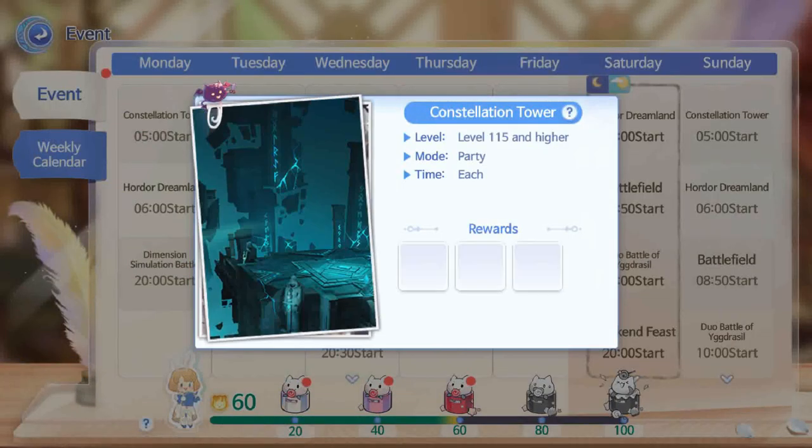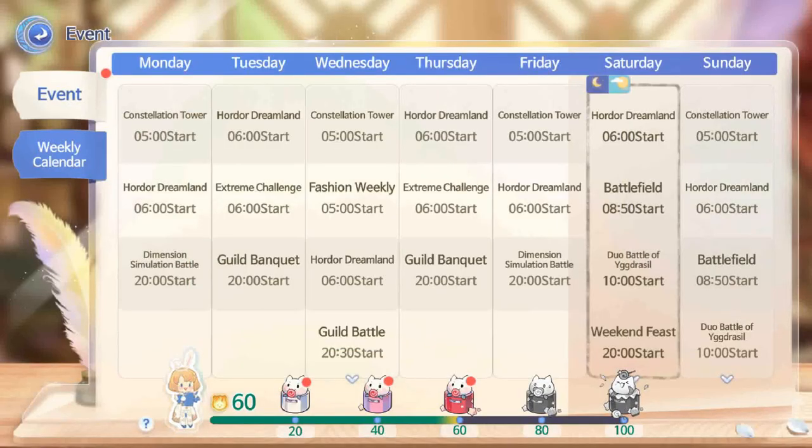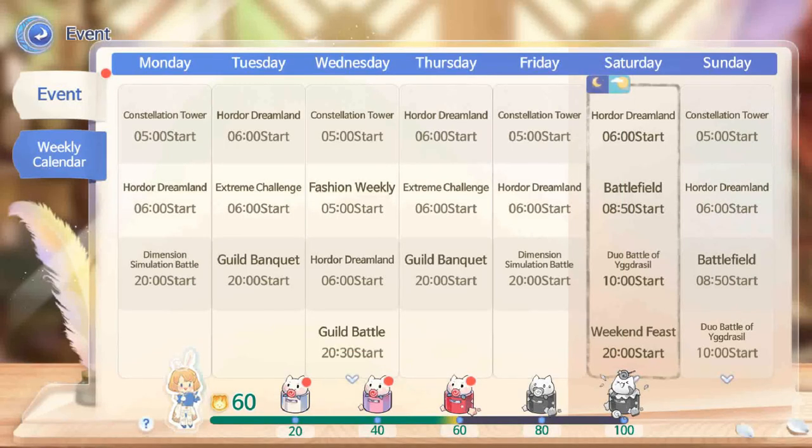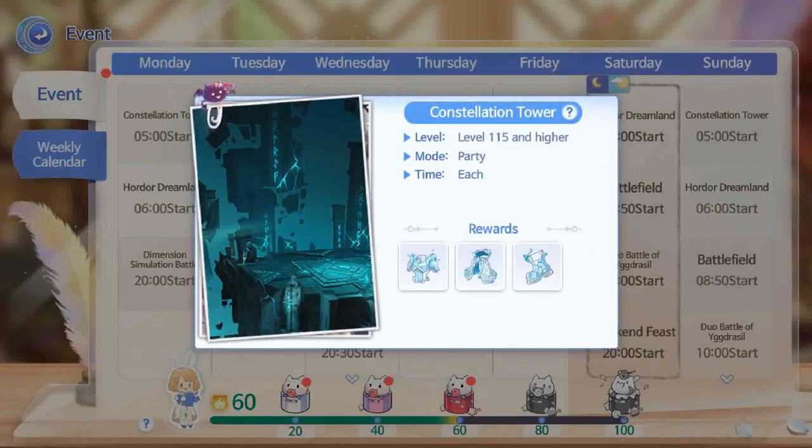Constellation Tower is the new content available for base level 115 players and above. You can participate every Monday, Wednesday, Friday, and Sunday, and you can challenge the dungeon 5 times each day.